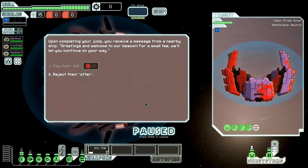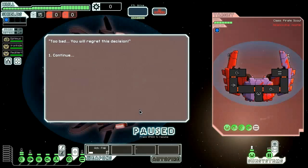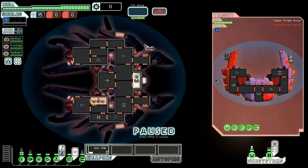Upon completing our jump, we received a message from a nearby ship: 'Greetings and welcome to our beacon. For a small fee, we'll let you continue on your way.' They're asking for 17 scrap but we don't have that, so we reject the offer. 'Too bad, you won't regret this decision.' Let's go ahead and board their ship in the weapons room, because that is a pretty powerful rocket.